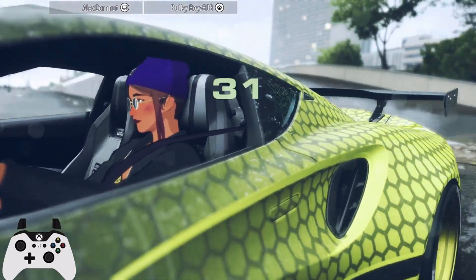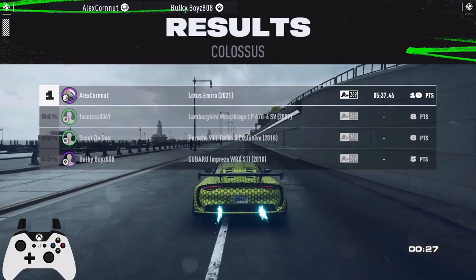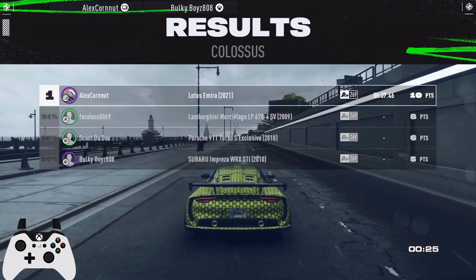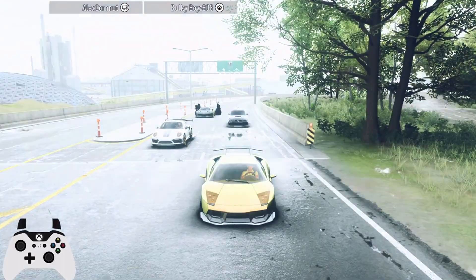It's not meta. The Testarossa will walk this car all day long, but in a pub lobby against normal people, you can pretty much DNF them if you run clean like that.